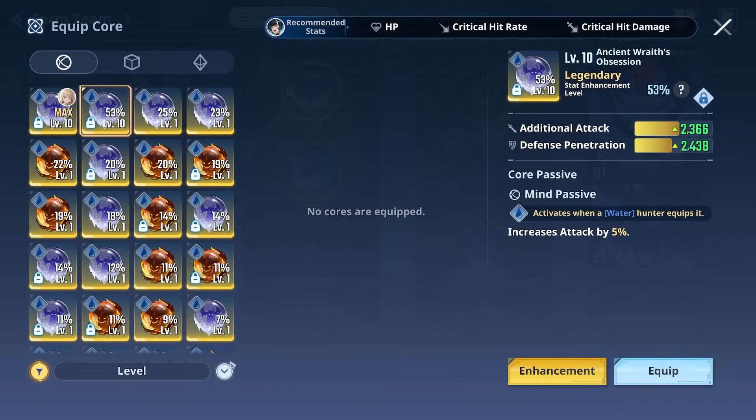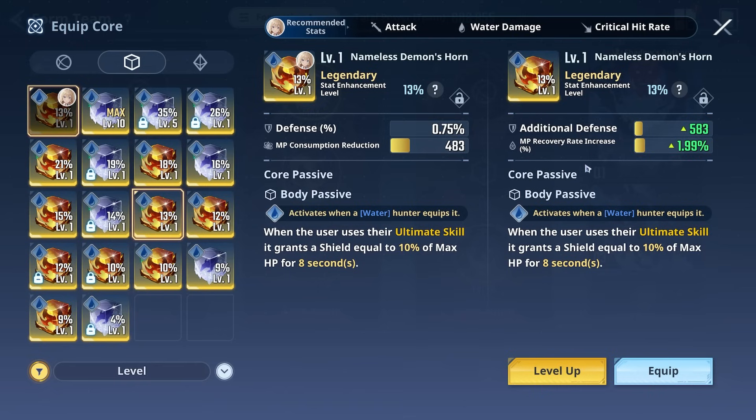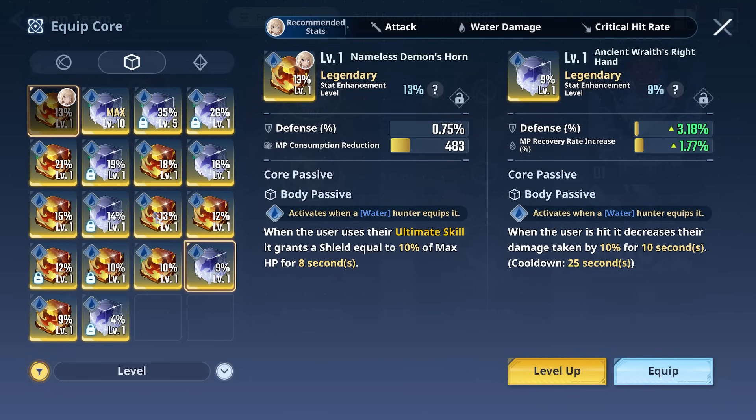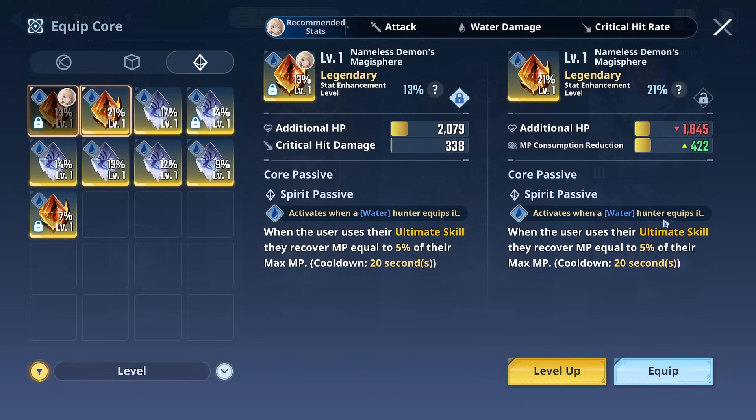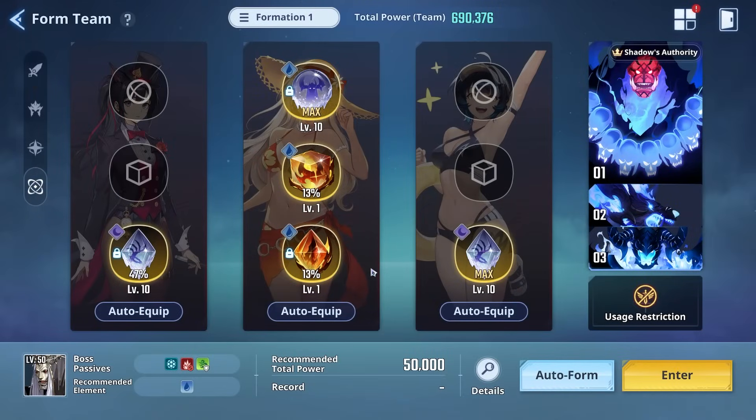When it comes to cores, there's really only one valuable core you should focus on — slap it onto Alicia to get that 5% increase in attack, but make sure you have the water version equipped. Otherwise you're not getting that passive off, and 5% is a lot. The substats don't matter, it's only the passive that applies. For this core, you want it equipped because we're getting a 10% shield applied, meaning the Guardian set effect goes off when we use Alicia's ultimate skill. Make sure you have this one equipped — we don't need damage reduction, we want the shield for the 10% Guardian damage bonus. And if you're having mana issues, this core is best: when you use the ultimate skill, you get 5% mana back.